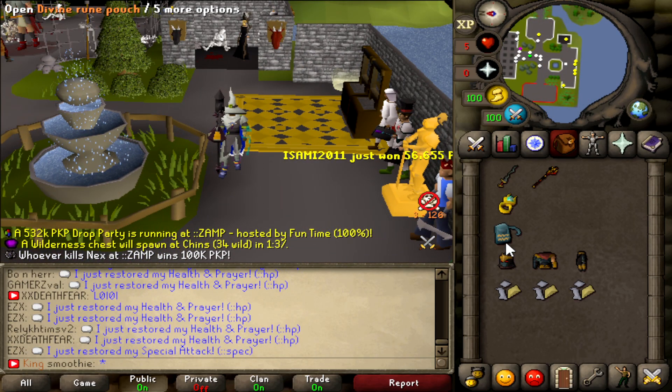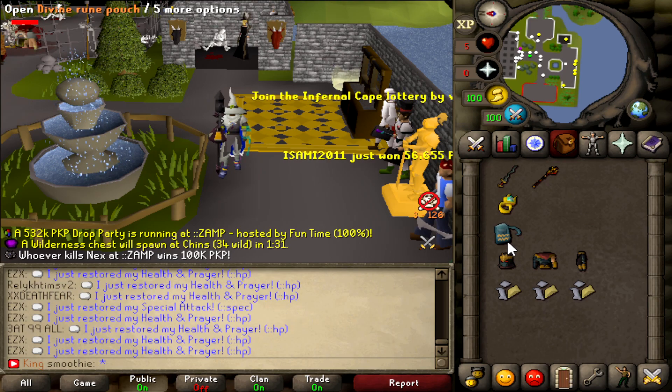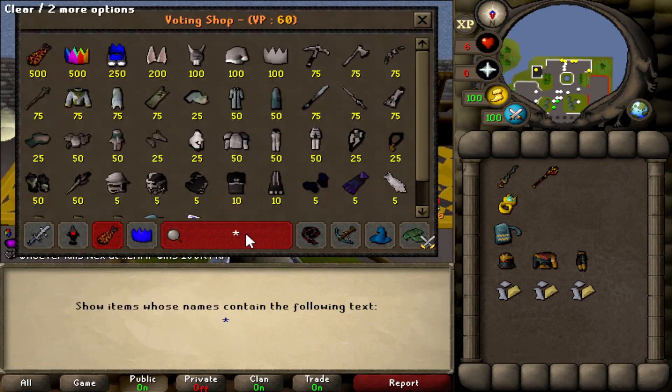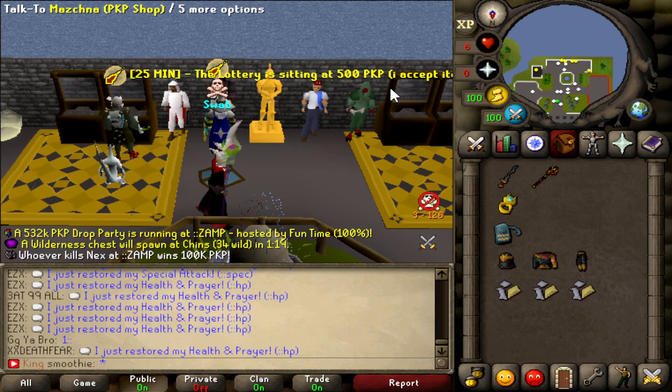We also got the Divine Rune Pouch, which allows you to hold up to four runes in your Rune Pouch. This one costs you 10 vote points — let's have a look in the voting shop. Yeah, 10 vote points. This one is also very useful.